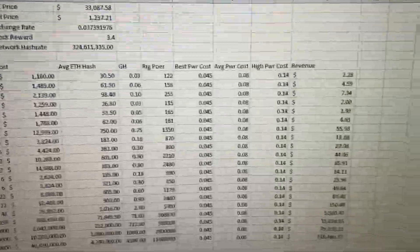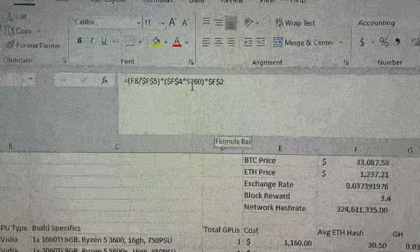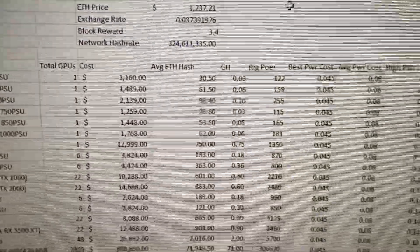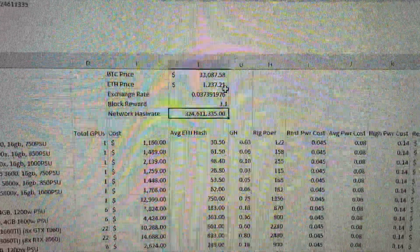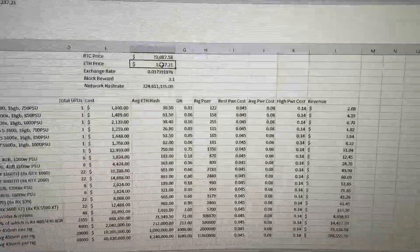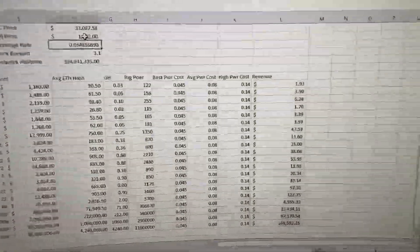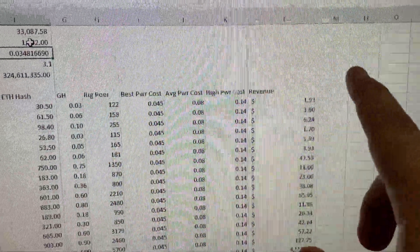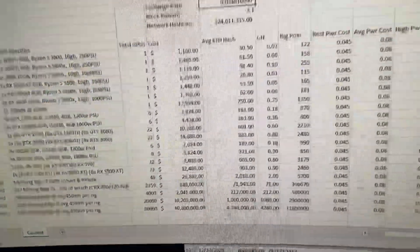Bottom line, it's a normal model calculator type of setup, but I am including all of the formulas built in. So if you come in here and the block reward is 3.1 for Ethereum, it automatically changes. You can see that as the price of Ethereum changes — say 11.55 or 11.52 — it goes in and adjusts mining revenue. I'm going to have how much yield you have, and then another tab where you can go through and start forecasting forward.